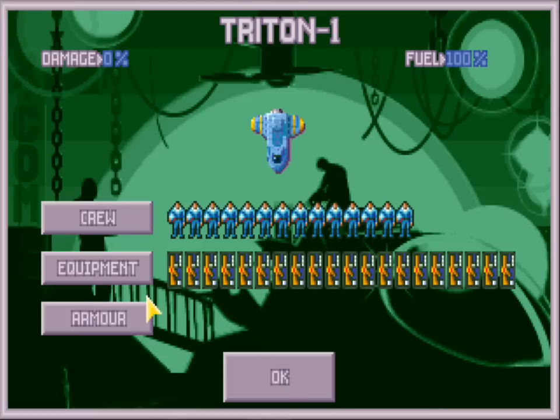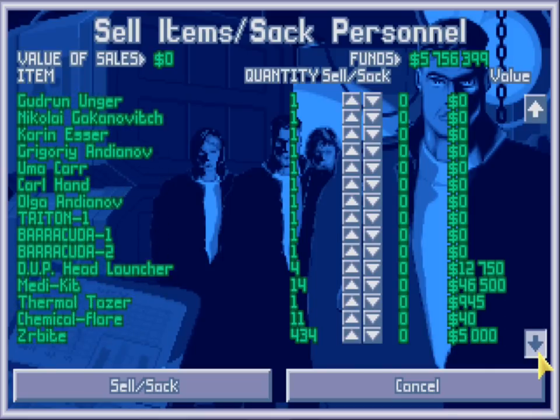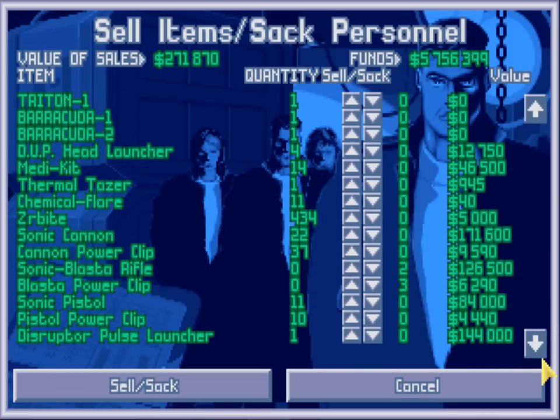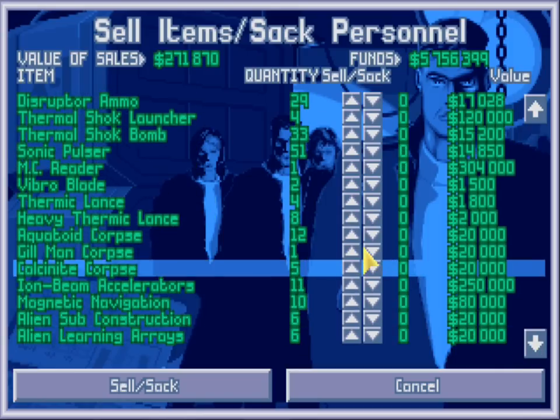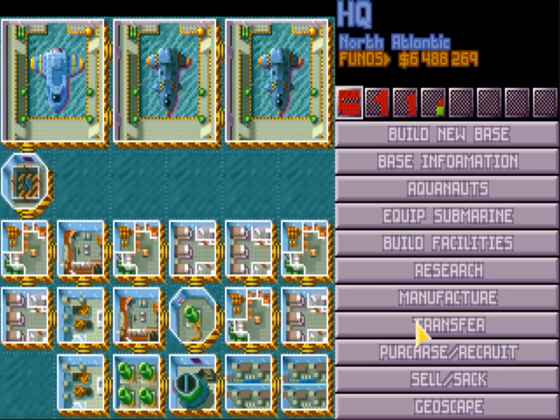Alright, just double checking everything. I don't think I even used my Triton at all, so whatever. Don't need to do that. We can however sell a whole bunch of stuff. So we'll just go ahead and do that. Alright, so that, and we're good. Now let's take a look here. Okay, that looks about good.